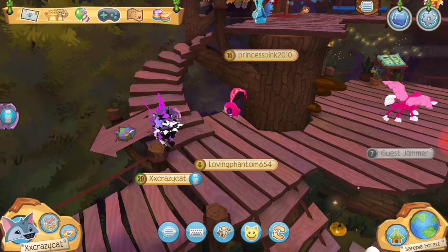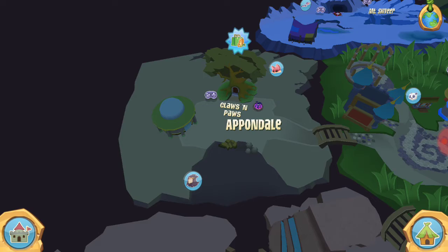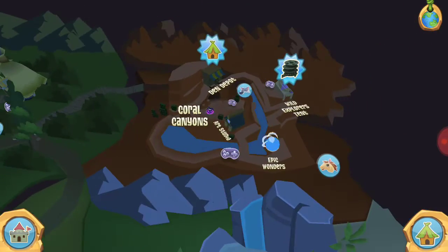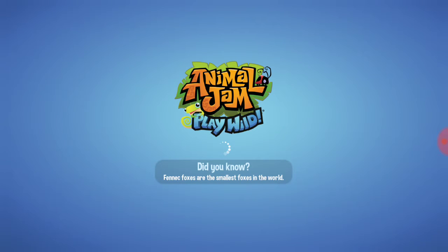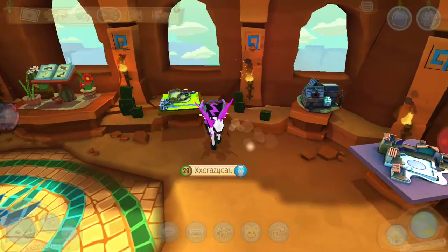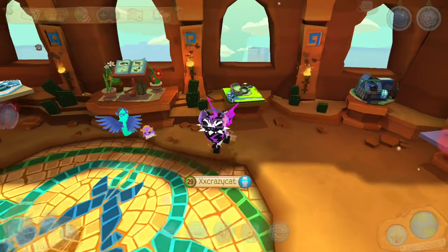Let me show you some more dens that I personally don't have but could be cool. That's not where treetop gardens is — it's like all the way over there by the den depot. Some other cool dens besides the moonlight manor include the botanical garden, because that's literally the entire point of it. I just don't happen to have that den because I didn't like the setup.